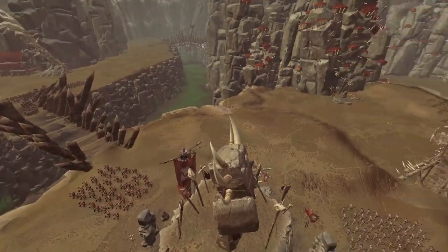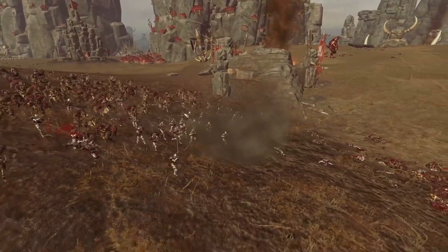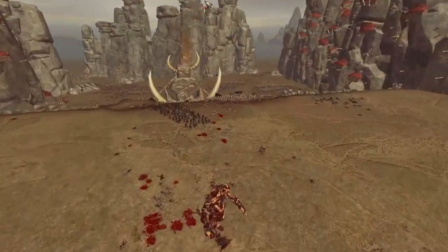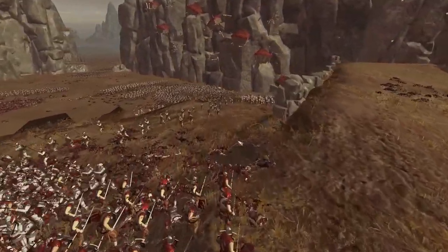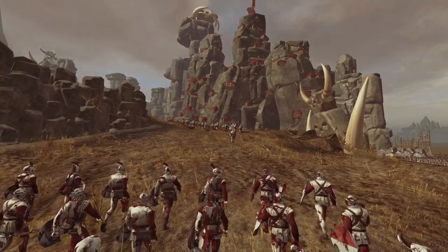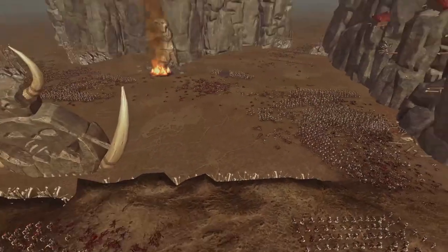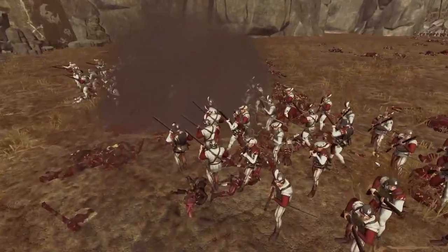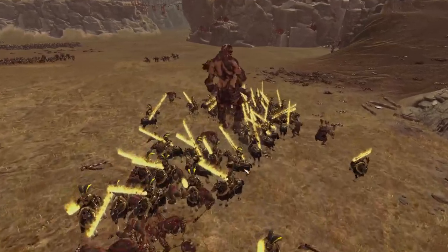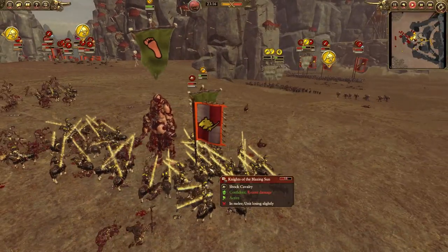I'm pushing my Boar Boys around the flank to try and surprise these guys and take them out, though I'm definitely opening myself up in this engagement. I'm managing to route a unit of great swords — awesome! However we've got a pretty nasty cavalry unit around the back ready to hit us when they push in. Looking at the main line, I've slowed them up a little bit but they are finally breaking through. I'm also watching out for Karl Franz as Volkmar moves up with battle prayers. The Doom Divers are still hitting empire gunners — I really want to take care of these guys.